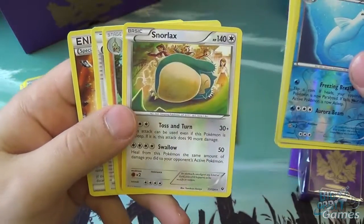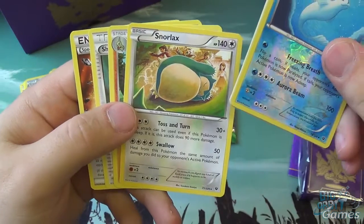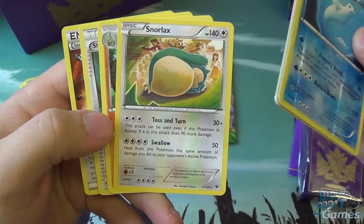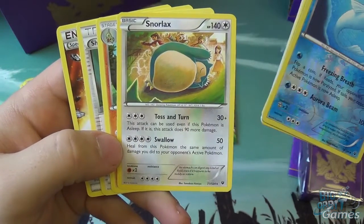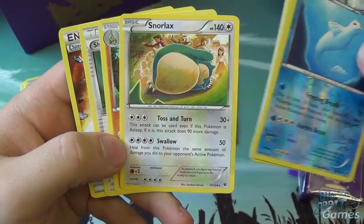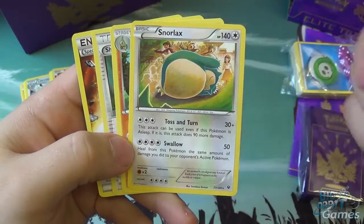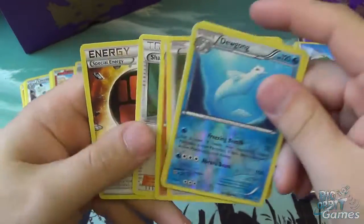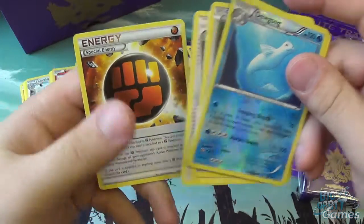We have a Snorlax. Snorlax is going particularly well with the previous set — if you run Hypno, who has the ability Goodnight Babies to put both Pokemon to sleep, then Toss and Turn does 30 damage for 3 energy, but it can be used even if Snorlax is asleep. And if he is, it does 90 more damage — so 120 total — and your opponent will be asleep. Win-win. Shauna, and strong energy is one of the special energies from the set, really useful for boosting up your fighting types.